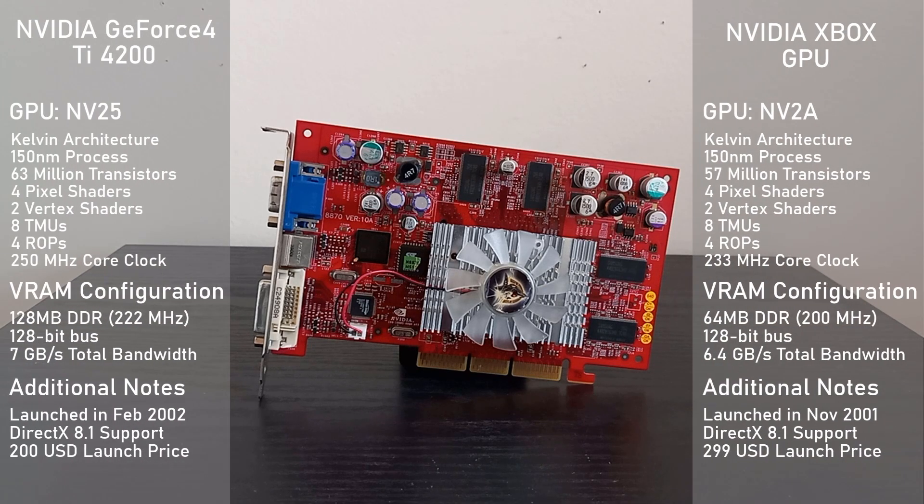It's using the NV25 GPU with 4 pixel shaders, 2 vertex shaders, 8 TMUs, and 4 ROPs. All of those specs are the exact same as the Nvidia NV2A GPU found in the original Xbox.